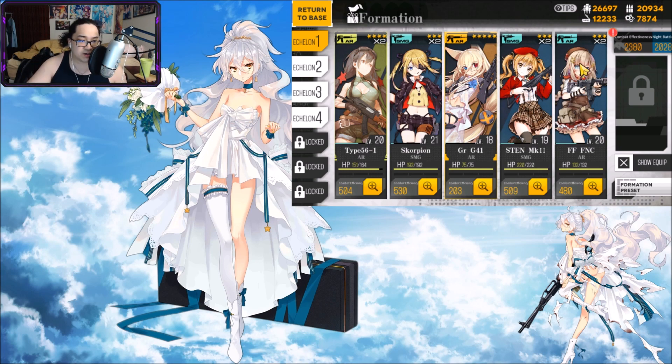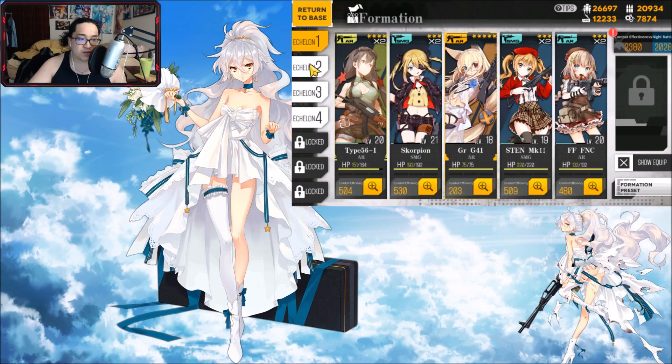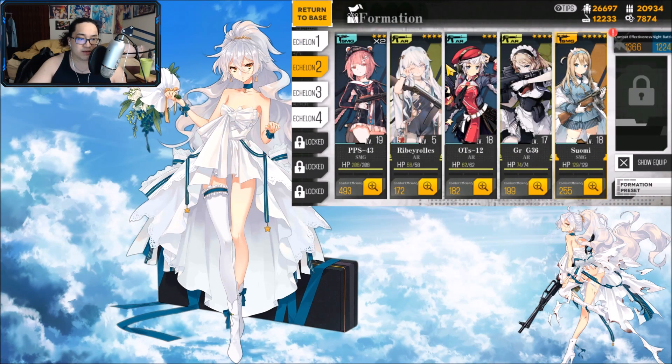Right here is what I have. We have FNC - got free dupes of her. Scorpion got free dupes. Sten I will get free dupes later down the road. I actually pulled a lot of Type 56-1 so I'm using her. I have not dummy linked G41 just because I do not want to spend 15 cores - that is absurd this early in the game. This is the team I'm going to use to kill the Chapter 1 and Chapter 2 boss. They are x2 and in their 20s; I don't think everyone's max enhanced yet for their base stats.